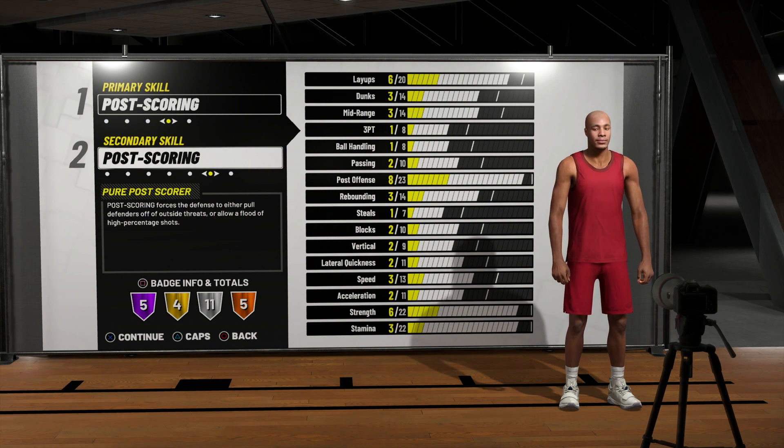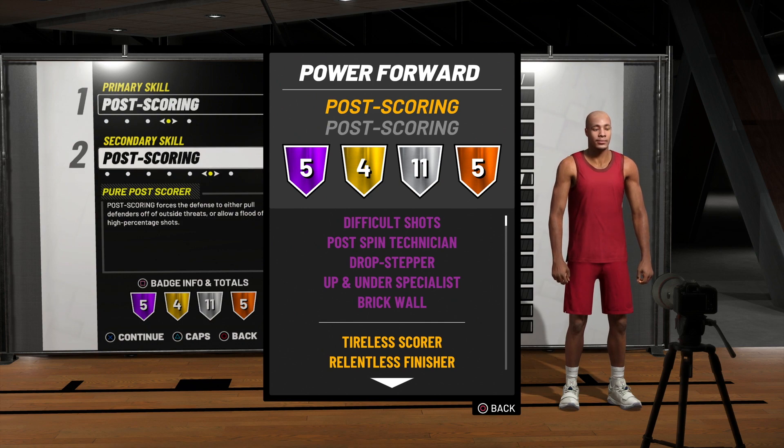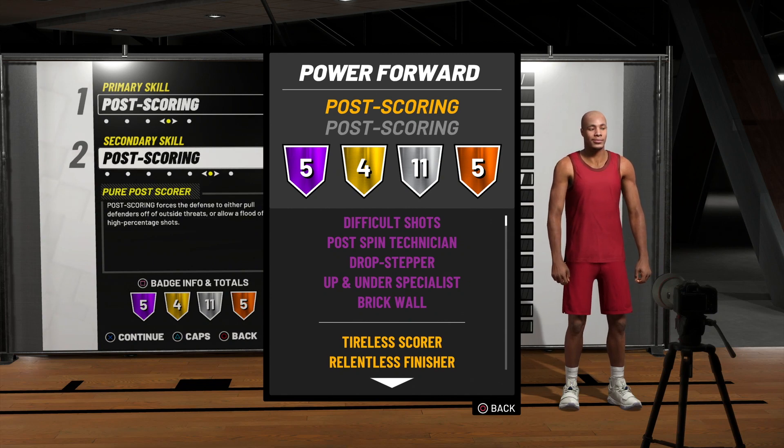We get five Hall of Fame badges: difficult shots, post spin technician, drop stepper, up and under specialist, and brick wall. These five Hall of Fame badges might be the best Hall of Fame badges on any big man build in this game. Difficult shots is sickening. Post spin technician and drop stepper on Hall of Fame — if you know how to do those moves, you've got them at Hall of Fame. I only have them on gold on my build, so I can only imagine what Hall of Fame entails.